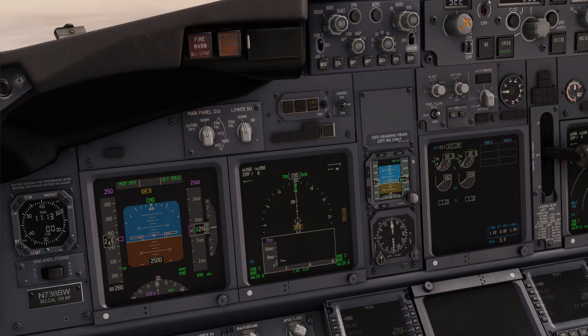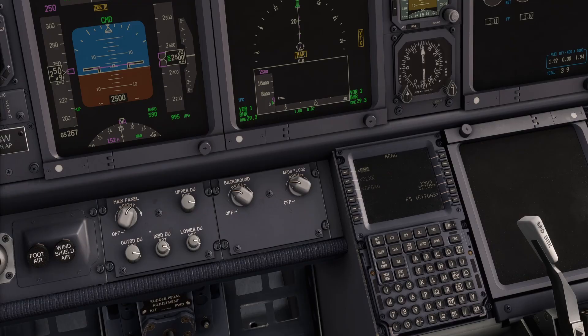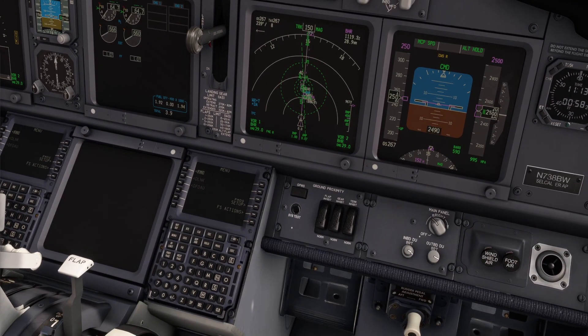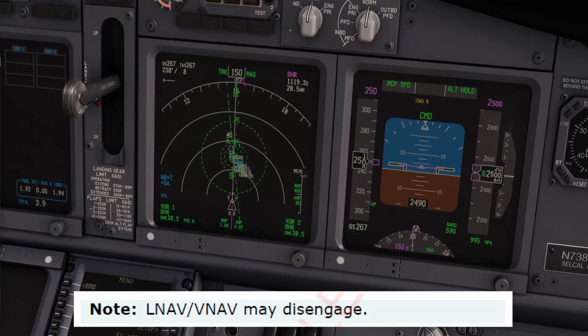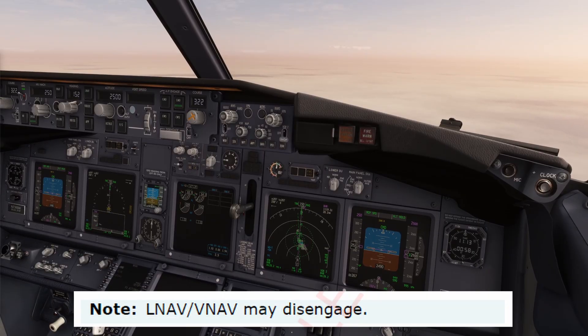The FMC fail checklist will guide the pilots to properly identify which FMC has failed. Before calling for the checklist, it is important to check the FMA and confirm that the appropriate automation mode is selected. Above all, maintaining control of the aircraft remains the first priority.